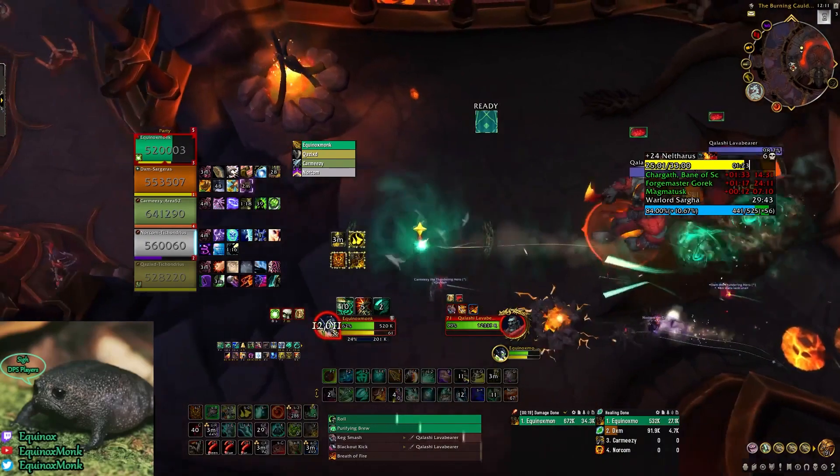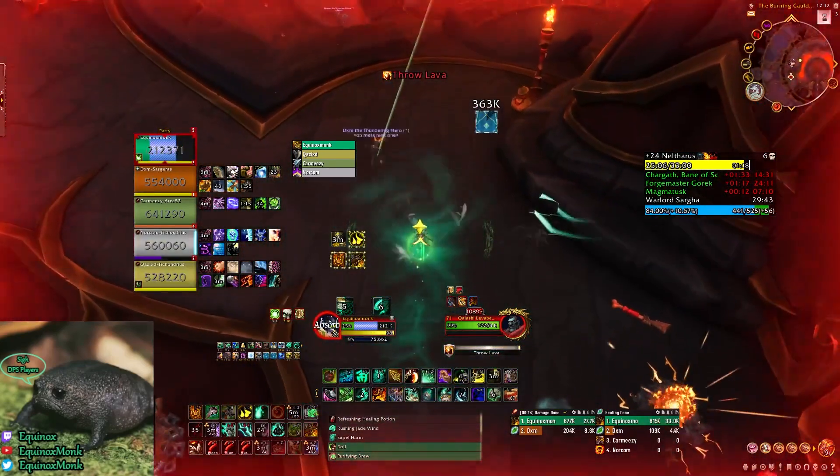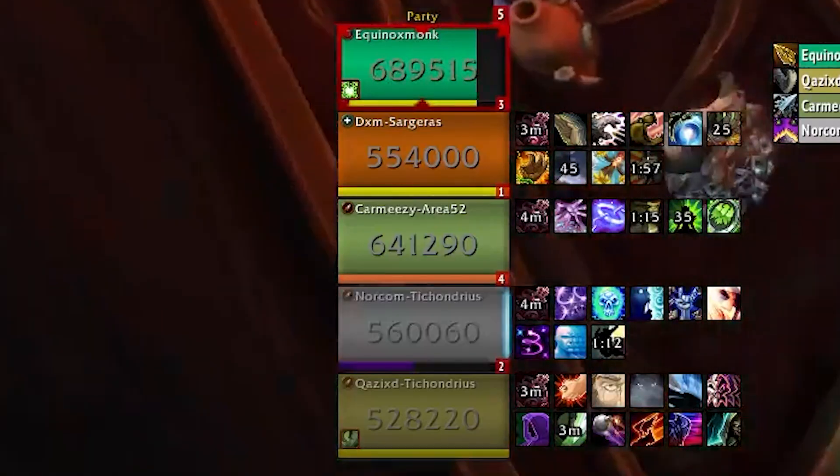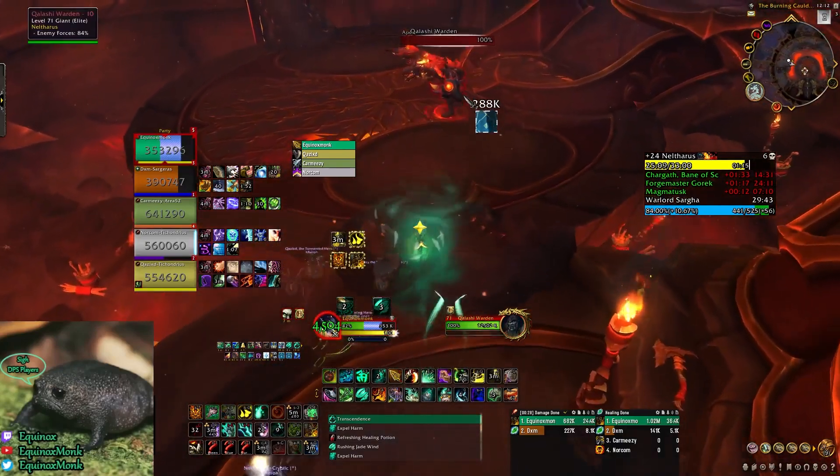However, it's actually possible to snap these two mobs into the pack below and save some time. All you need to do is make sure your tank has aggro, and have the entire party jump off the side as close to the same time as possible. If anyone lags behind, these mobs can be very tricky to snap.